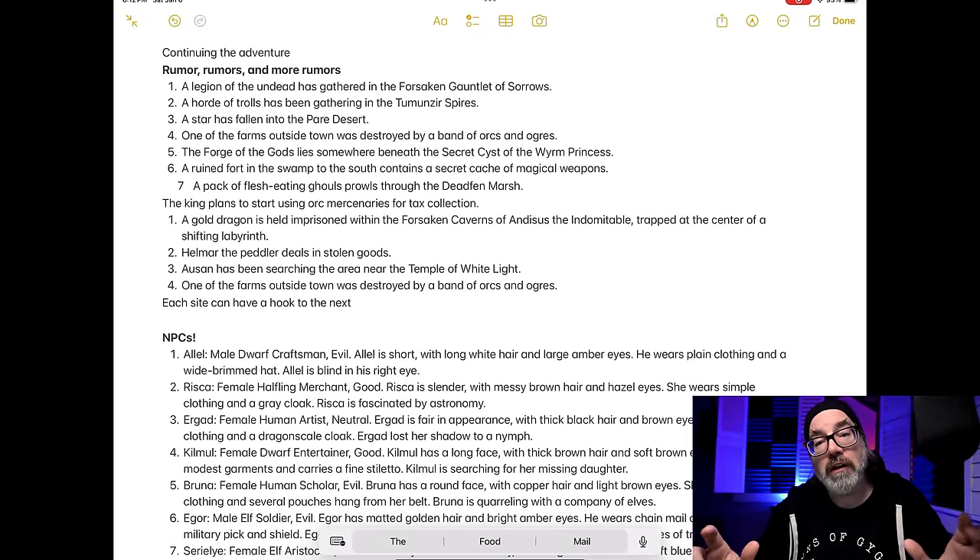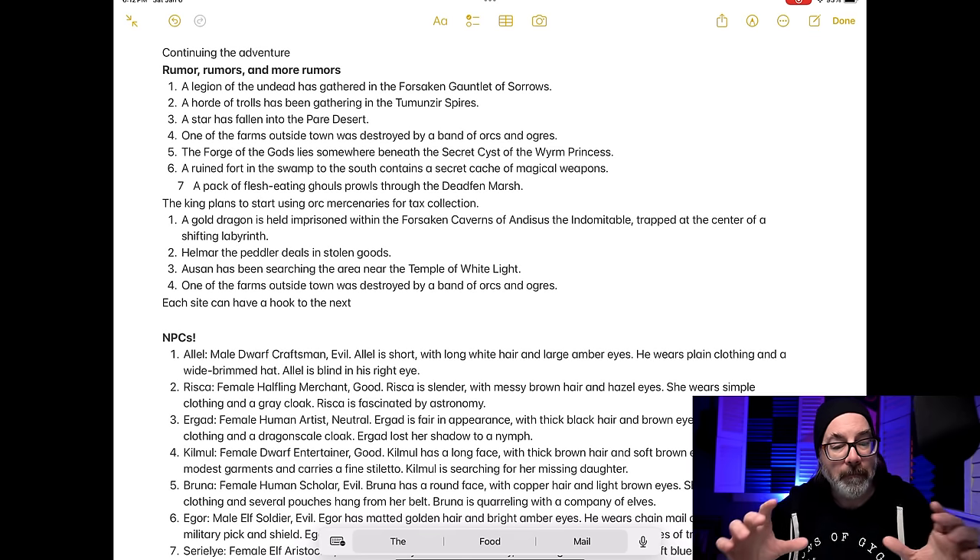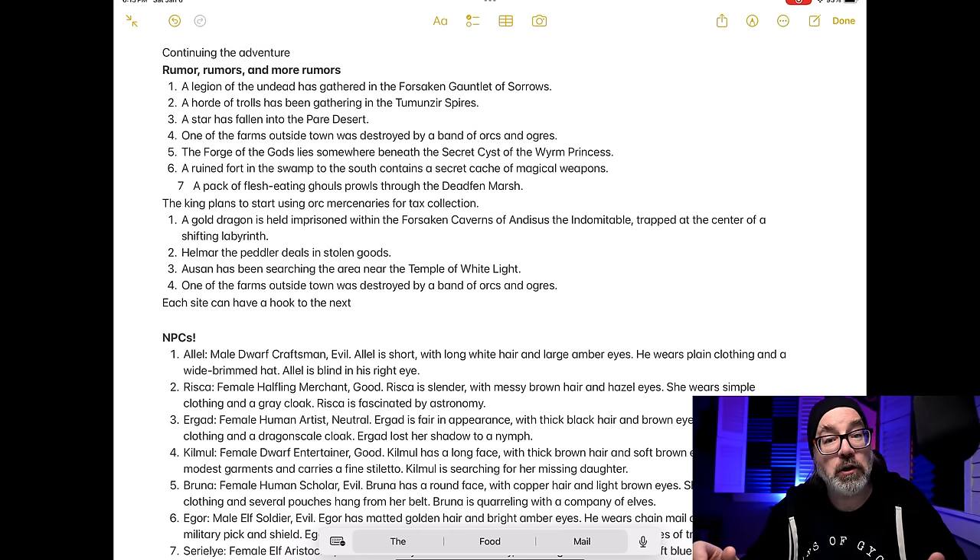Finally, I went to Donjon and copy-pasted a bunch of rumors to shape based on our land. For example: 'A ruined fort in the swamp to the south contains a secret cache of magical weapons.' I changed the original wording a bit — it said something about a city vault — to fit better. But 'A pack of flesh-eating ghouls prowls through the dead fen marsh'? That'll work anywhere.